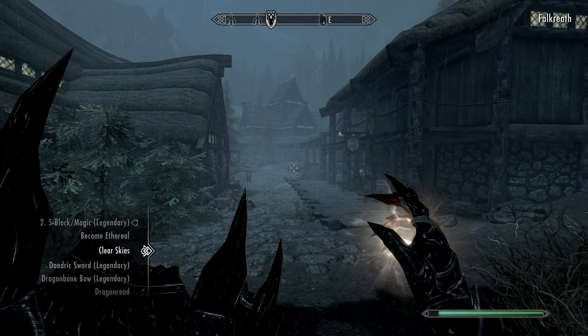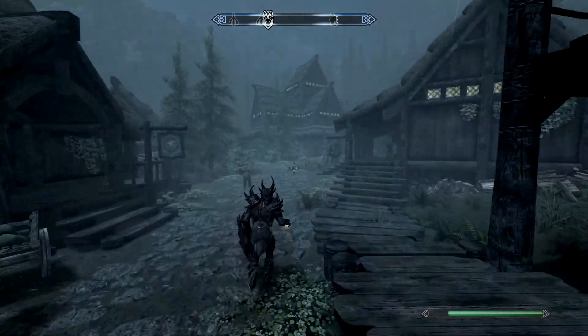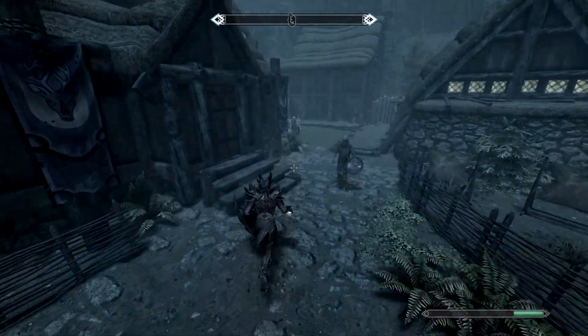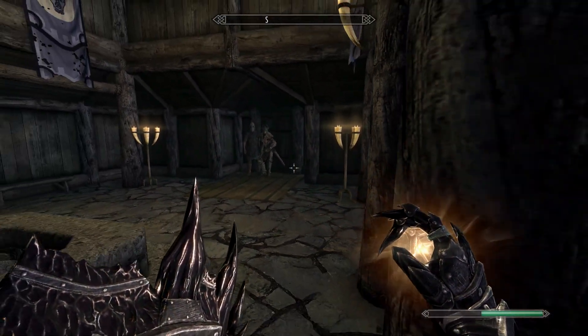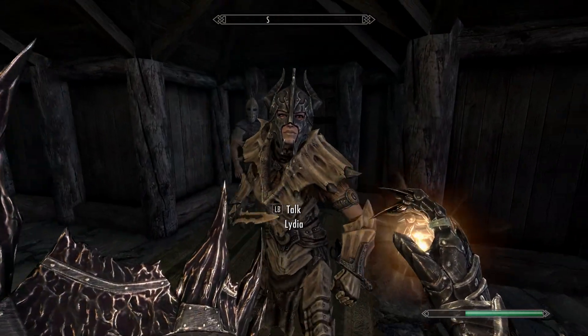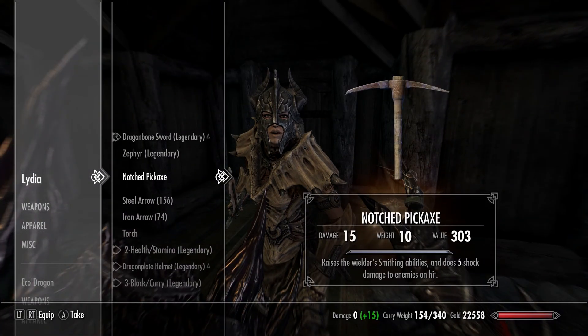Here we go in Falkreath — Falkreath always has the worst weather I swear. The Jarl will probably be sleeping. Oh yeah — I forgot to show you what I enchanted Lydia's stuff with, I'll do that in a second. Come here — she doesn't have her shield, Lydia sometimes weirds out.